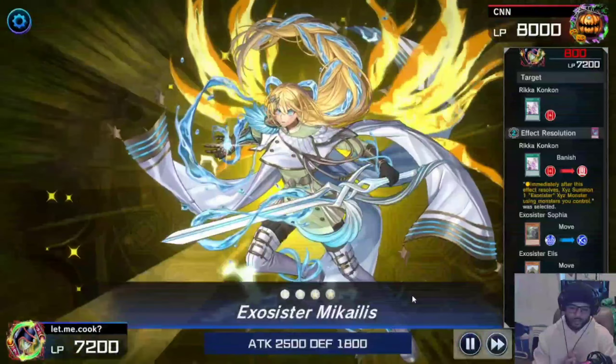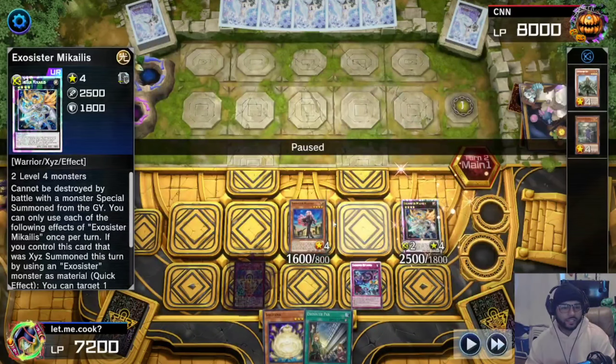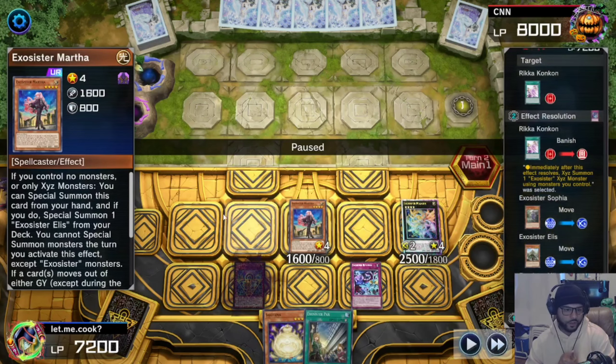I saw Runa-Con-Con and that thing has to get out of here — if I don't get rid of it they're going to use my monsters as Tribute material to special summon. So get that thing out of here. Because I activated that effect, I now get to XYZ summon into Exorcist Michaelis with two of my Exorcistars — specifically Ilias and Sofia — because if any card gets moved from the graveyard, Martha gets to XYZ summon as well.